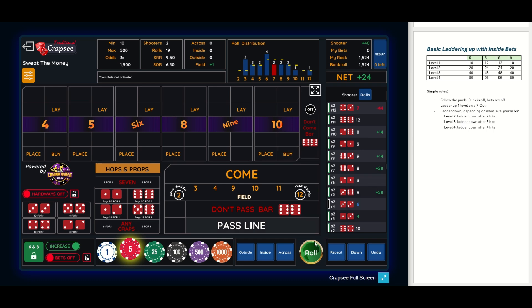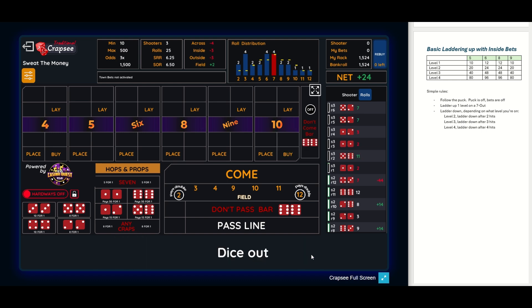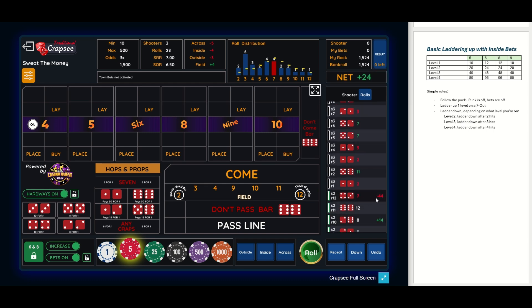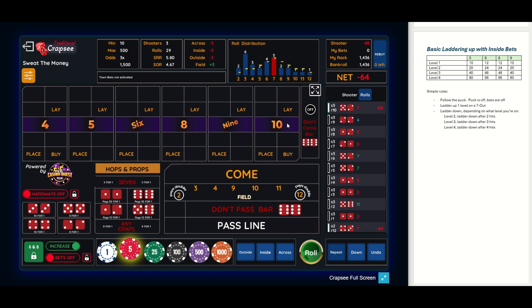That's level one, so we're going to go back up to level two. Let's get a point first. There's a two — no help. There's a two, a three, a seven, another seven, a three, another three. A four — okay, the point is a four. We're going up to level two, twenty dollars on the inside — eighty-eight inside. Let's go ahead and roll. There's a seven-out, so now we're going to go to level three. We need to establish a point first.